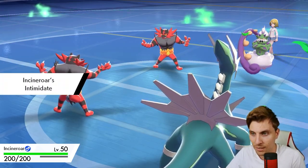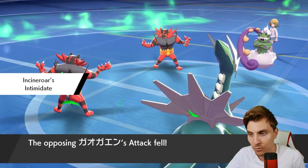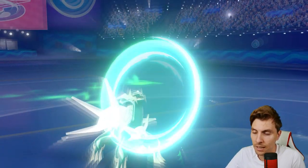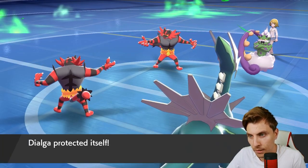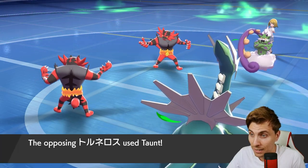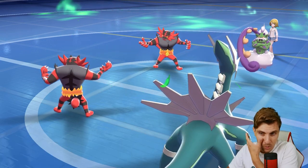With Kyogre not on the field, the worst case is Parting Shot from the opposing Incineroar, but I think the situation forces them to go for Fake Out. We'll release the protect from Dialga and Fake Out... yeah, they go for Taunt. So now we've got to worry about whether they have Roar or Taunt on Incineroar.